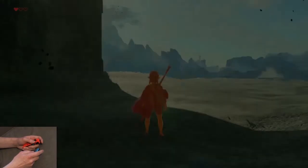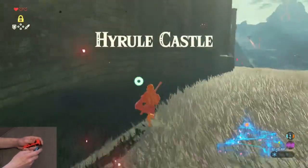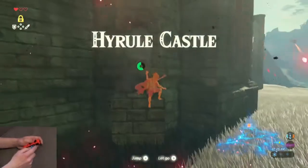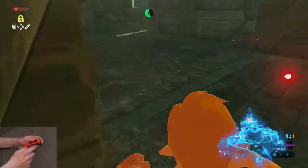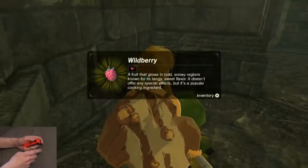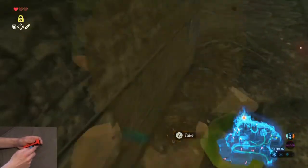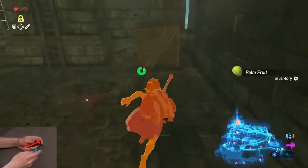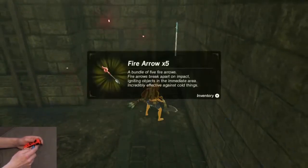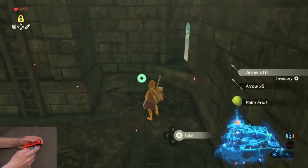If you don't get the height to skip this section, you're going to enter this little power and break these boxes. Go ahead and pick up anything they drop. All health items are good because the Blights are going to be very tough. Also, any arrows are going to be useful for Calamity Ganon.